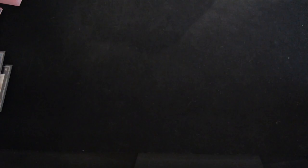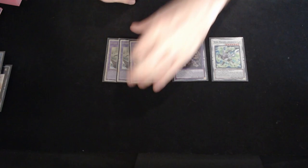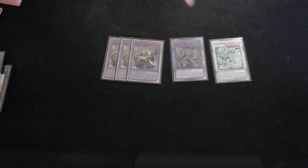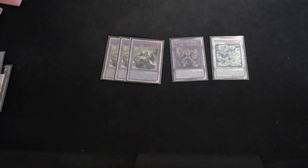For our fusions — really our Dogmatika Punishment targets — we have the standard triple Imas, Fossil Warrior Skull Knight, and Wind Pegasus. You're going to be sending Imas 99% of the time, but you do want to have the others around. Pegasus has a lot of use in the mirror match and against Despia, because shuffling stuff back is way better than destroying it. Skull Knight is pretty standard with Dogmatika cards. And obviously Imas is pretty standard.